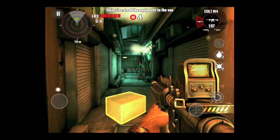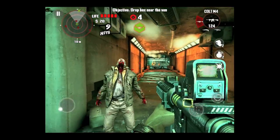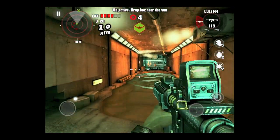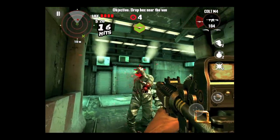The whole idea in this one is to collect boxes and get them to the van, which is the X on the radar in the upper left. You do that by getting rid of everything in your way. When you see that red face on the screen, it means you got bit by a zombie, so you need to take action.